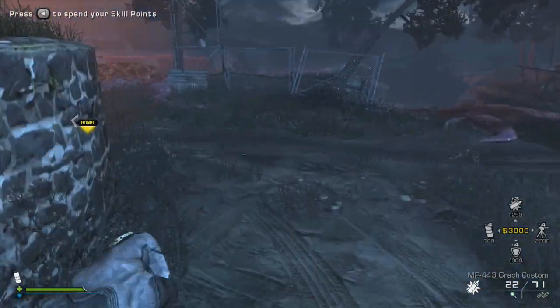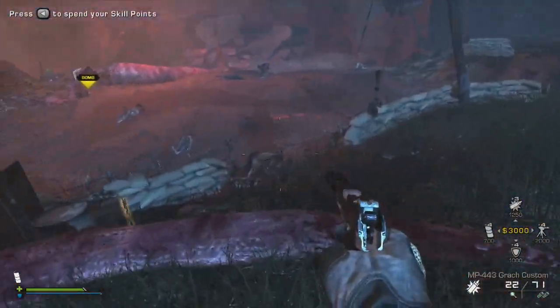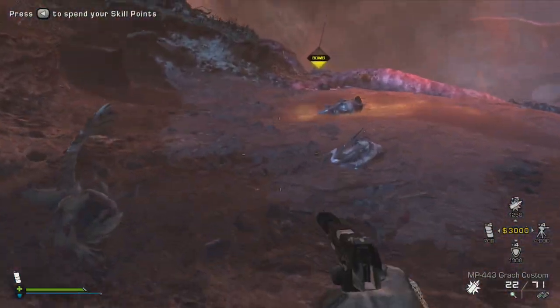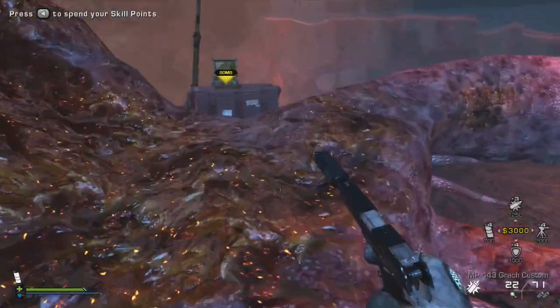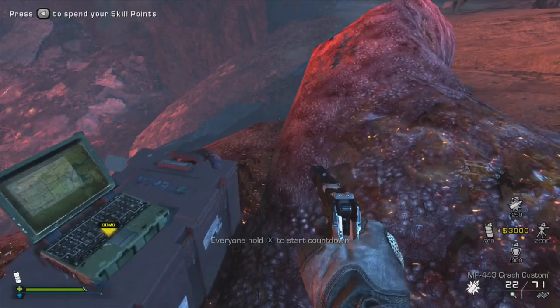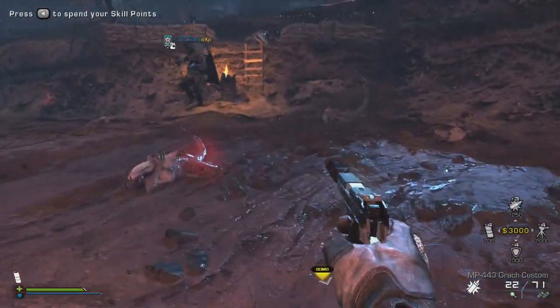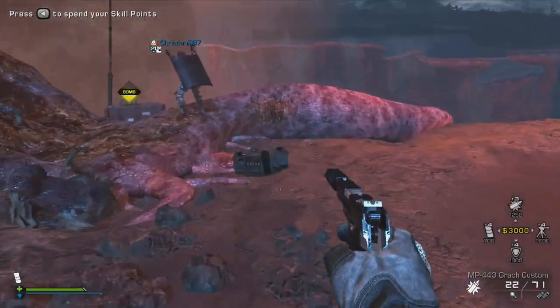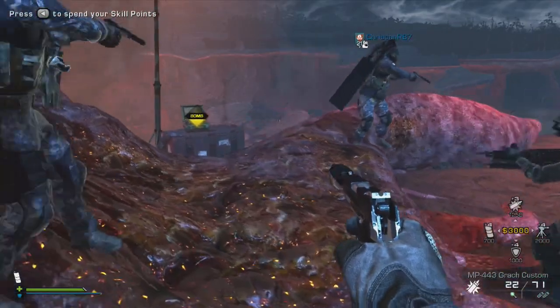This is something I actually noticed in my second escape ever with random players, where we had somebody fall down the map by accident. I noticed it actually made the meteors despawn, or they were never there in the first place — the meteors that are supposed to block your way when you're trying to make it to the helicopter at the end.